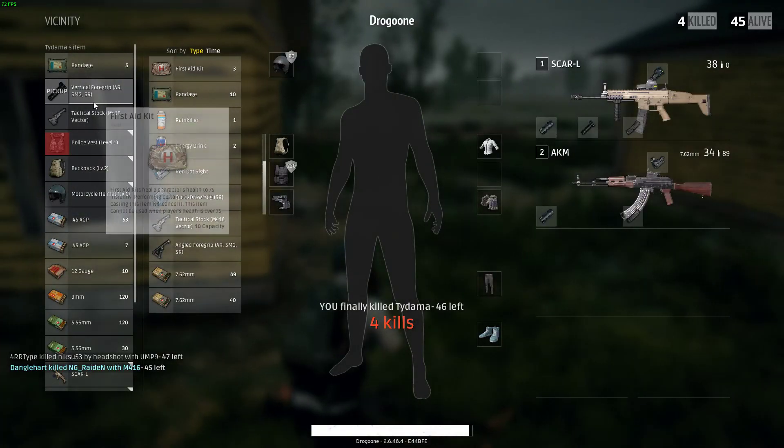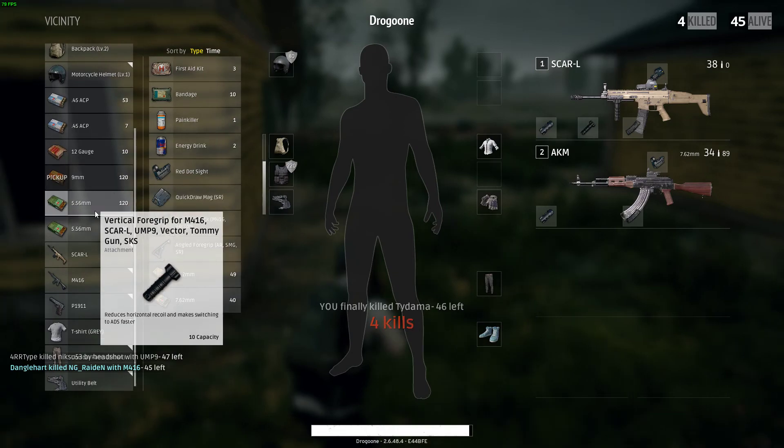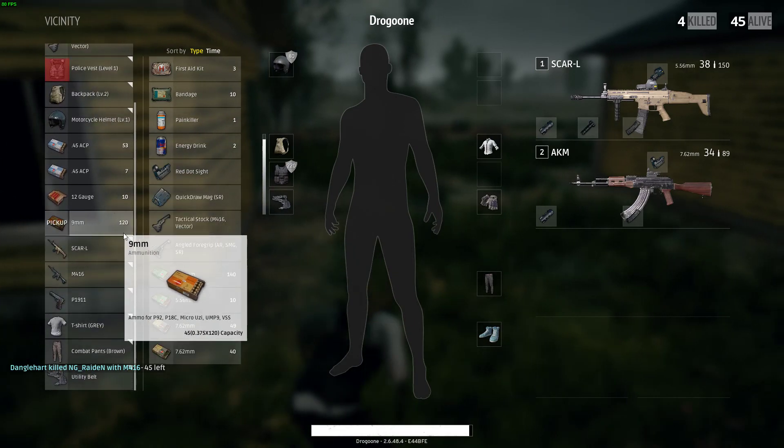Level three helmet. Oh man, we surprised them. There's stuff over here. Dude, tons of 556. You're doing this, it's going to work for you.